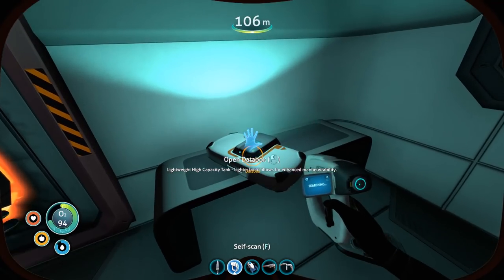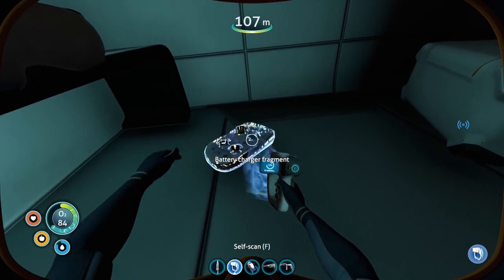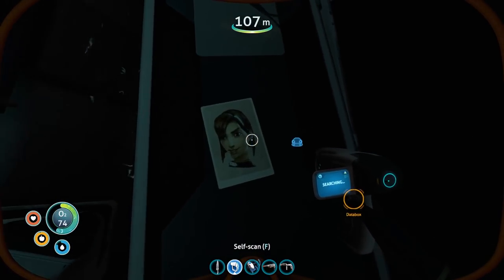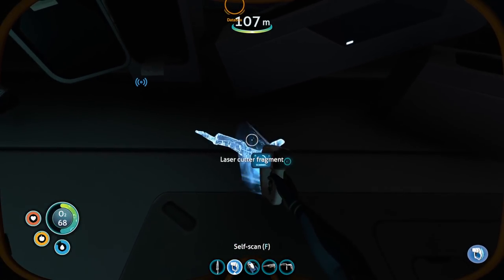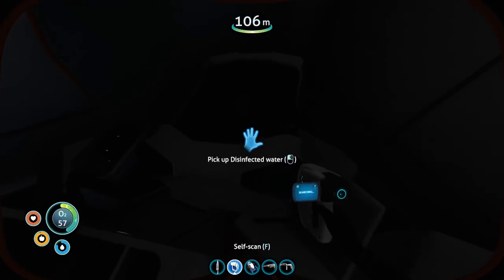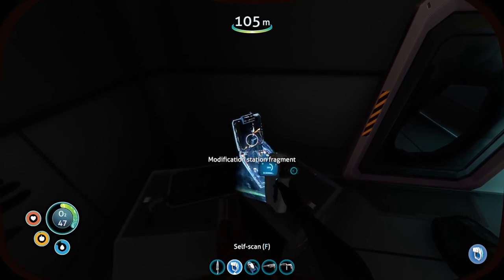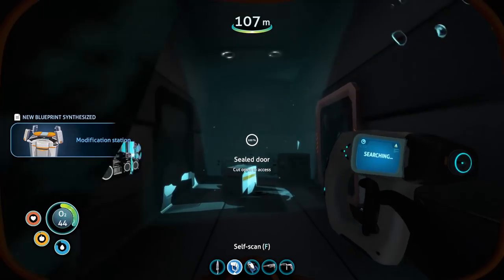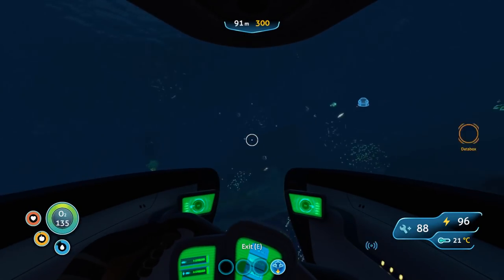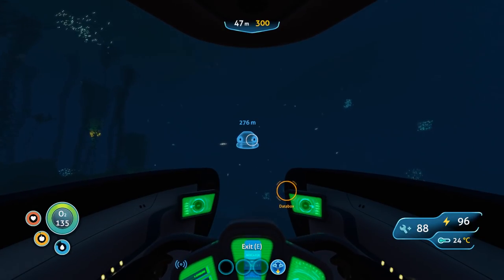We actually haven't been here — what do we get? A lightweight high-capacity tank, a battery charger fragment, some water, and a picture of a loved one. The battery charger gives titanium since we already have one. I'd also like the power cell charger. There's one more item I definitely want — it will get me the modification station! That scanning room is so useful — it didn't use to exist and it was so hard to find stuff before.